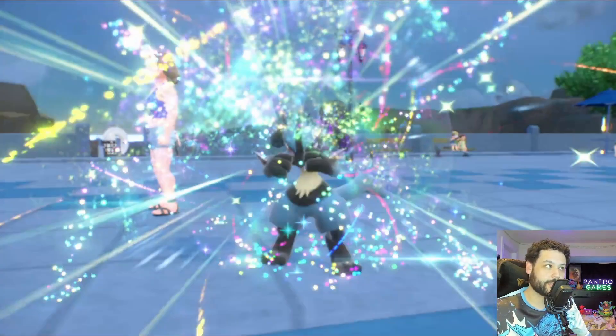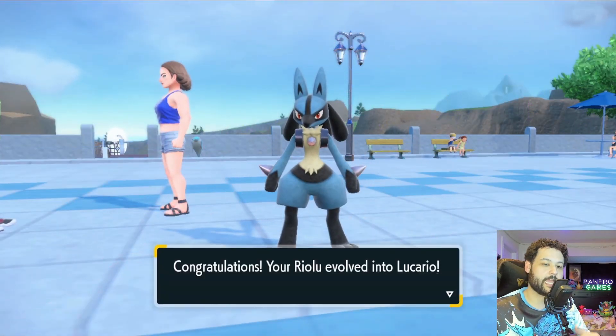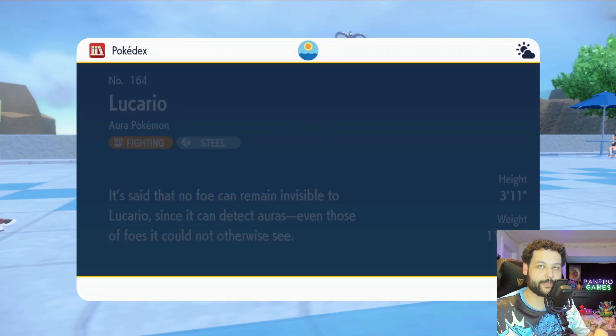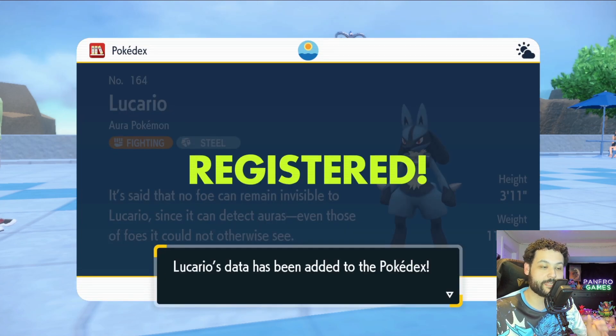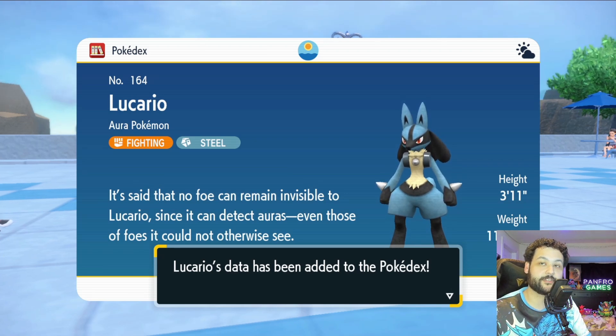Honestly, I think this game makes it one of the easiest to increase happiness in. I just recommend battling, doing Let's Go, and of course having that Soothe Bell. Whenever you find those berries, make sure to give them to your happiness Pokemon — it'll increase happiness by so much. If you enjoyed this guide please leave a like, subscribe to the channel if you're new, and I'll catch you guys next time — peace out and have a good one!